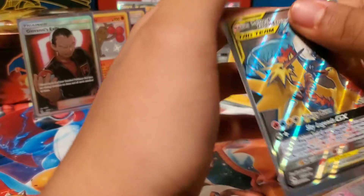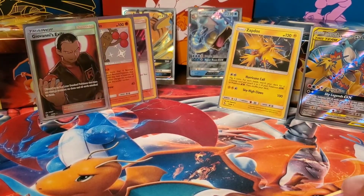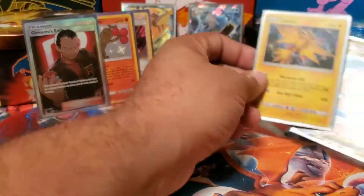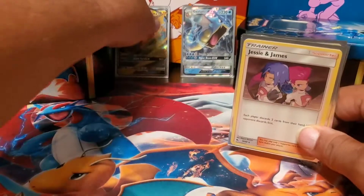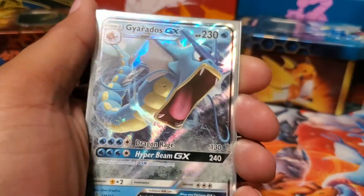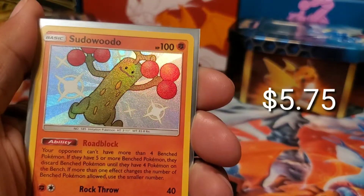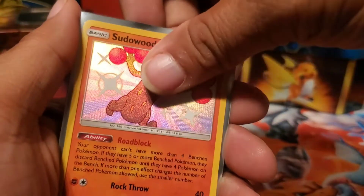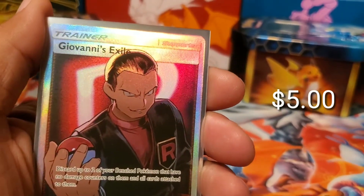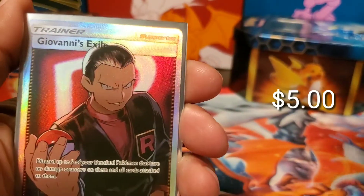We're only missing a few more cards to complete that set now. Let's do a quick recap. Here's the Articuno promo, the Gyarados promo, Jesse and James, Sudowoodo, Sudowoodo, Giovanni's Exile - boy has this card moved up and down in price. It was originally forty dollars, then dropped to twenty, and then I think I saw like eight. You guys, the new price is right there - I don't even know what the new price is yet.